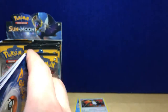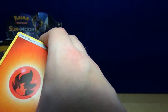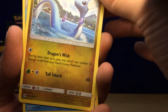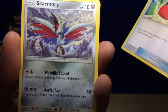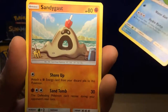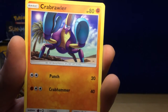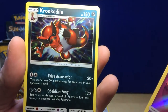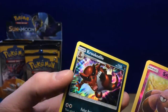Pack 3, one two three four: Fire Energy, Dragonair, Poliwirl, Crushing Hammer, Skarmory, Poliwag, Sandygast, Eevee, Crabrawler, Snubbull, and a regular holo Krookodile — whatever you want to call it!